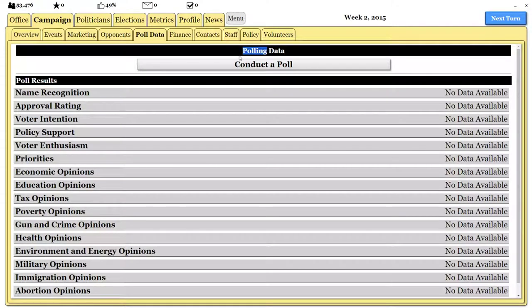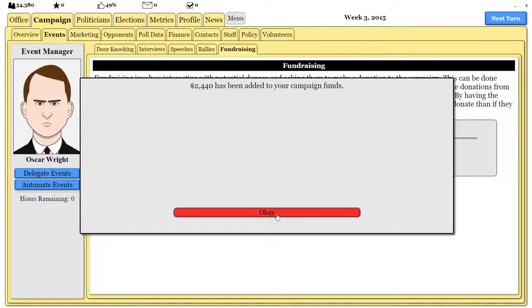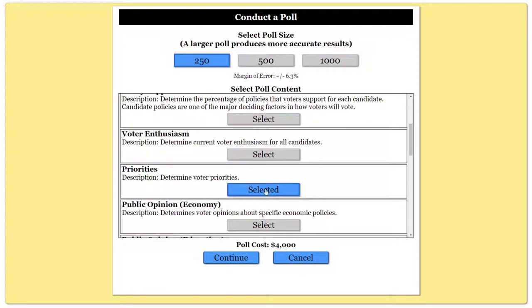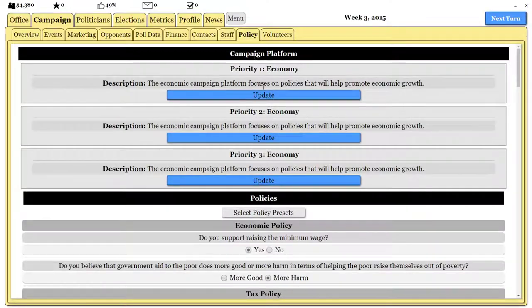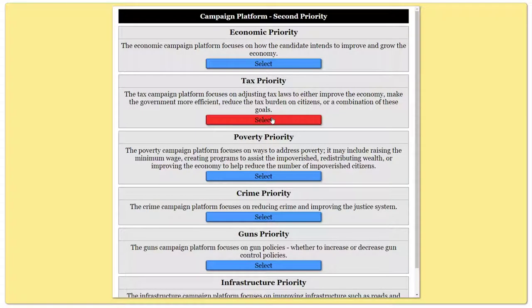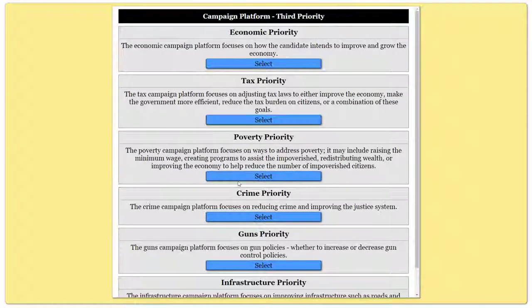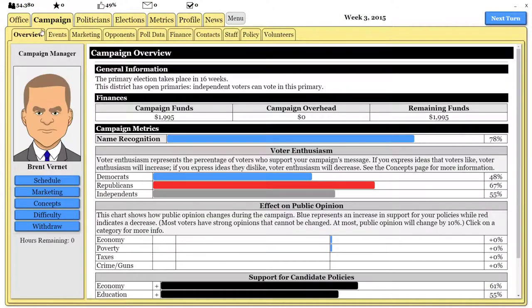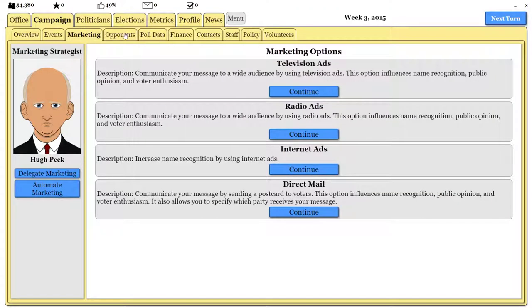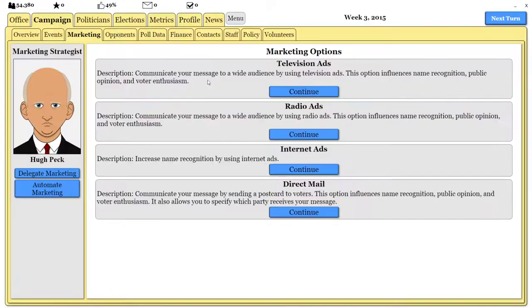We don't have enough money for voter intention right now, so we'll just do priorities for now. We don't care too much about the margin of error for this. Economy is their top issue, so we'll keep that. They also want lower taxes — seeing as we're in a conservative county, we'll reduce taxes. And they want crime to be dealt with; everyone wants to reduce the crime rate. So now we have our issues matched to what voters want. Let's also check what our opponent supports.